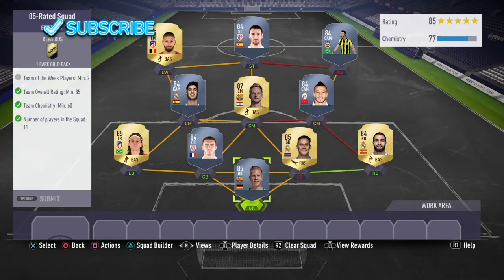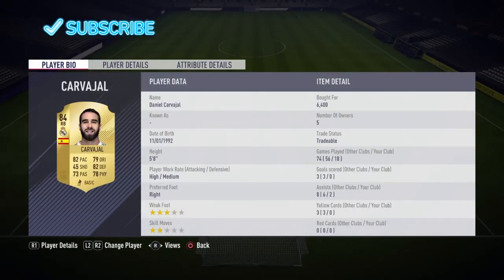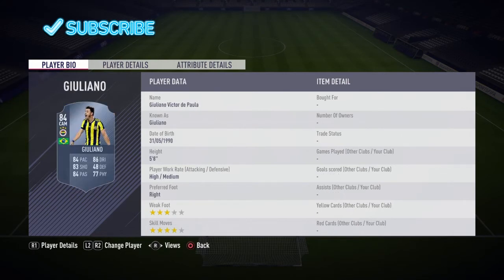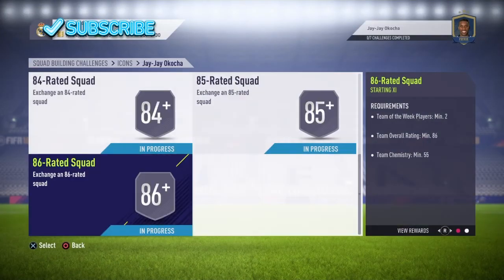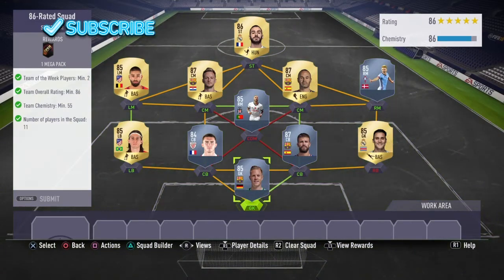Next, a bit harder - the 85-rated squad. Rare gold pack, not the best. This is the Liga team I chose again. That's one of the informs and that's the other - I think they were the two cheapest 84-rated informs. But you can just use any two 84-rated informs; if you've got untradeables, obviously that is the cheapest way to do it.